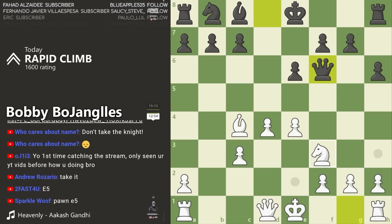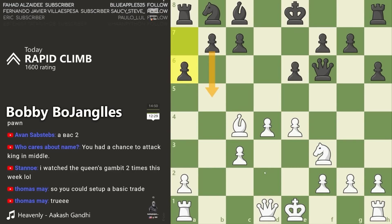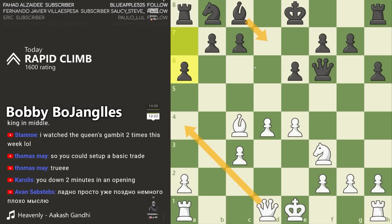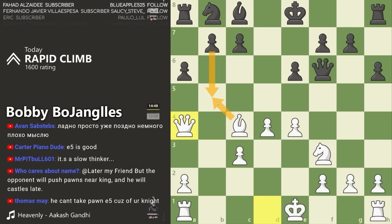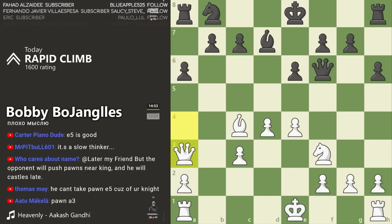Their next move will probably be knight here or castling. I could go either one here probably. Hold on — they want to do a check and then just do this, and I'll drop back one and they'll have a hard time castling. They can't just do this because if I take and do this it'll boom — then I'm just dropping back and blocking the castle, keeping the king in the center for now.